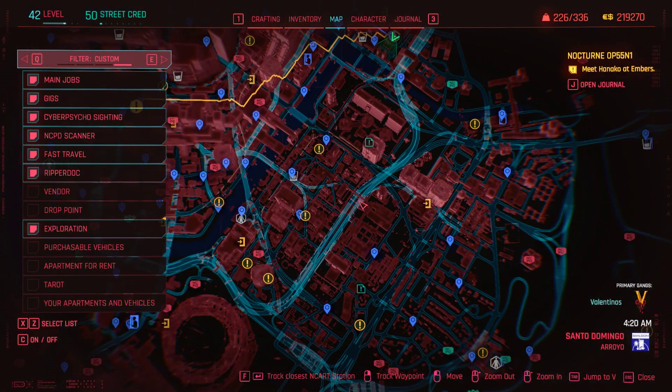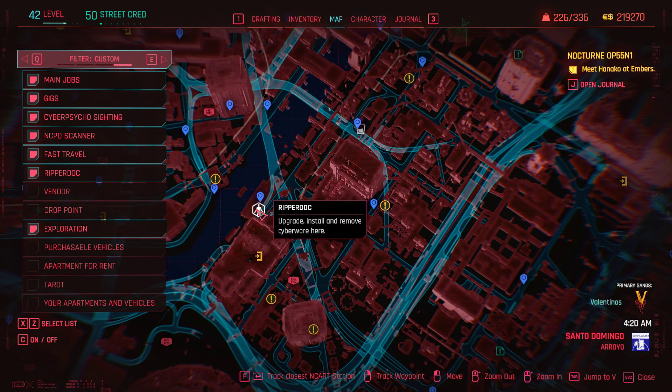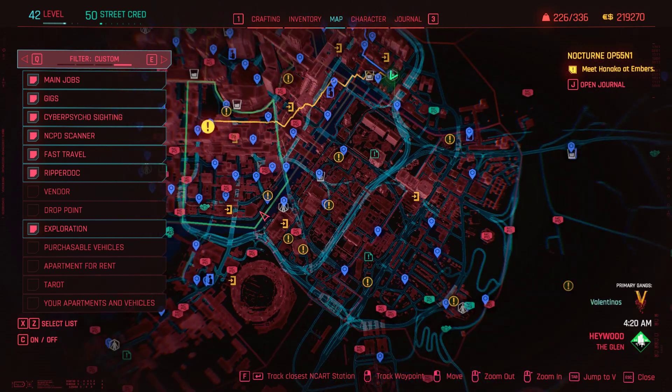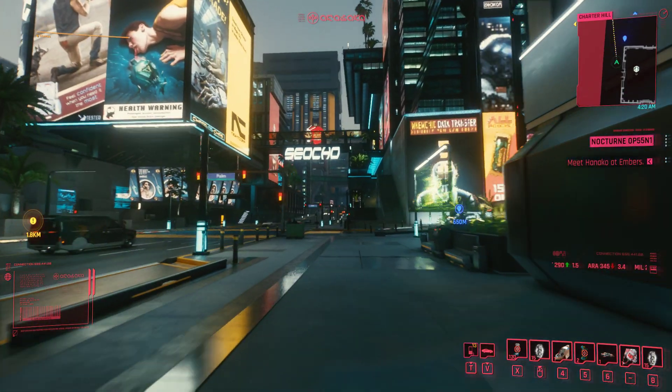For the crafting heat sink, you have to go to this ripperdoc right here in the Royal. You just have to keep trying until he has it — sometimes he doesn't have it, sometimes he's selling other stuff.